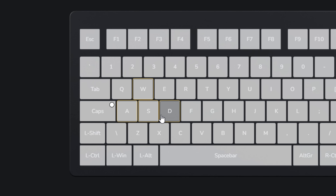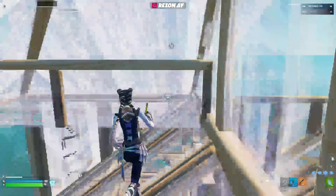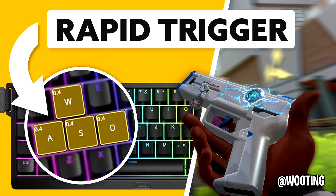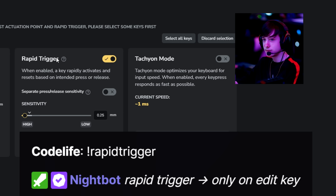A lot of pros tend to use Rapid Trigger on specific keys, like movement keys. However, in Fortnite this isn't ideal for movement as it can mess with momentum. In other games like Valorant, it can help with faster strafing and quick direction changes. In Fortnite, it's best used with the edit key only — just like Peterbot uses.